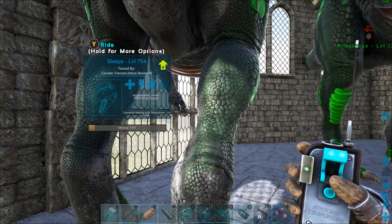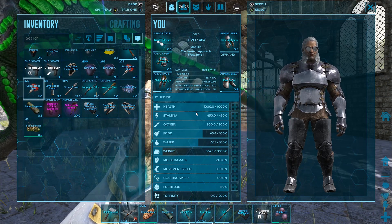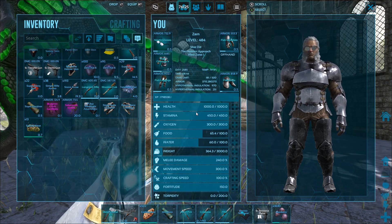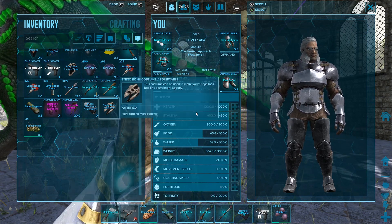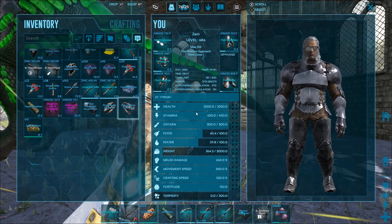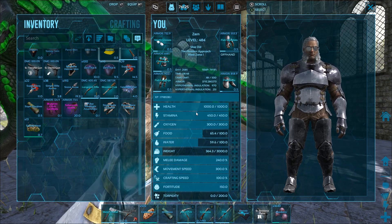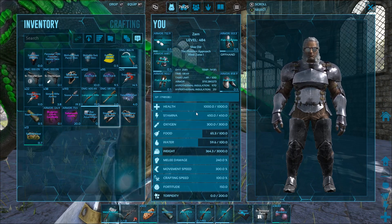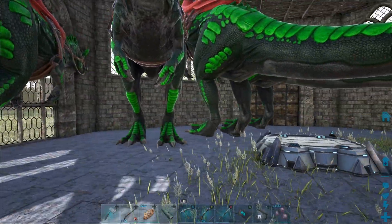Before, stuff did not want to pop up like this all the time, and it was really annoying because you couldn't see what you needed to make stuff — so that has changed. I got a stego bone costume and a raptor bone costume — kind of cool, don't know why I would have gotten those things, but I'm not going to complain.